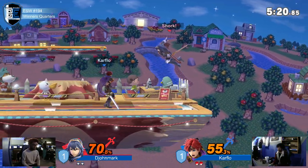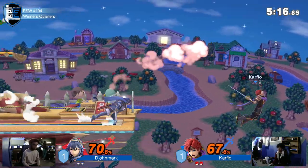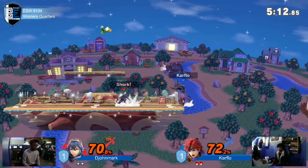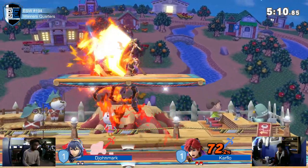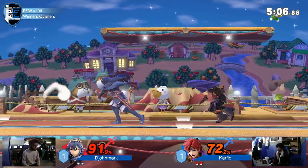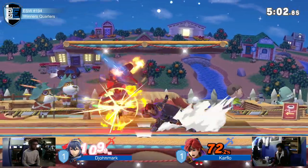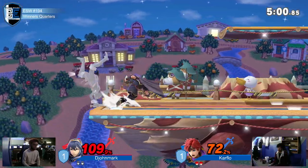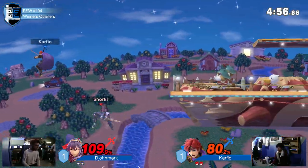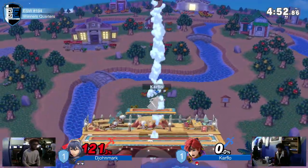We've got that jab action going and trying to get the aggressive Dancing Blade — not going to cut it, allowing Dijon to take control of center. And this corner is still pretty powerful, but there we go — nice up-special. These players are just spot dodging, reading each other's movements so well. There's a lot of patience here on the second stock. There's a back-air — another win con sliding right in there for the back-air.